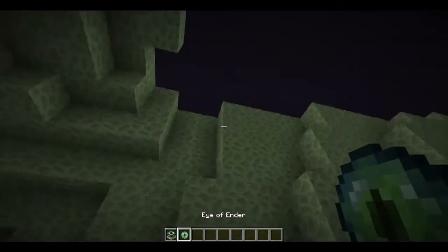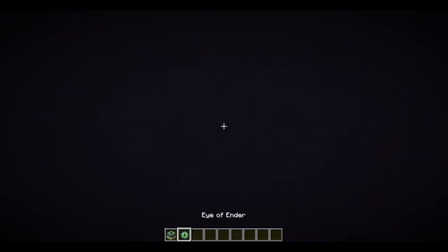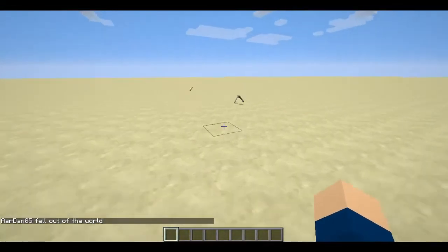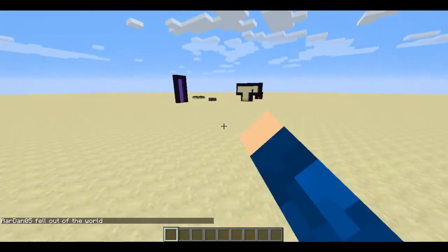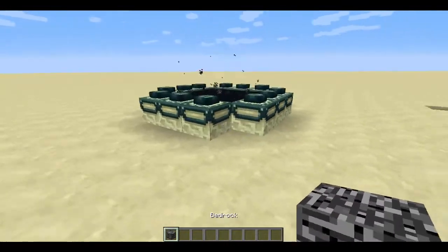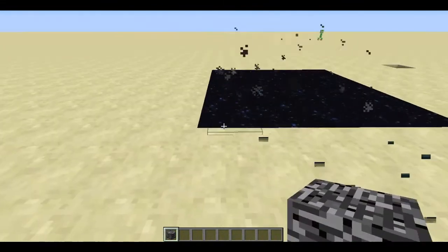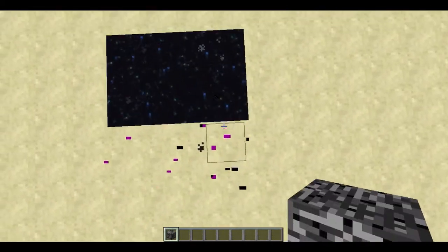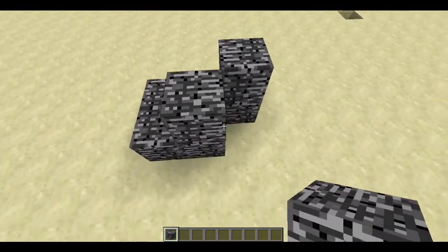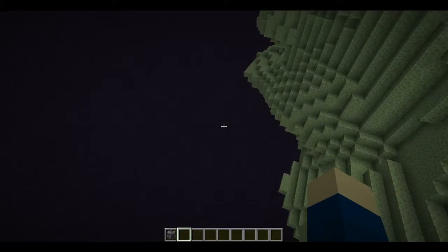I think one part has to be — this is falling apart — but anyway. So yeah, that's what you could do with these portals. You can use multiple portals and do this — like you break it off. I usually like to break these and then do this like a ritual area. But you can still go into it.